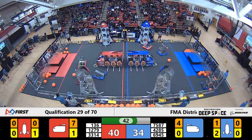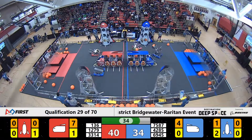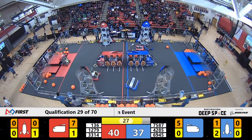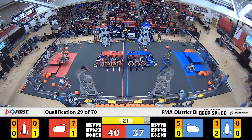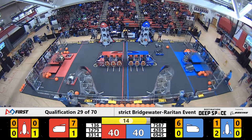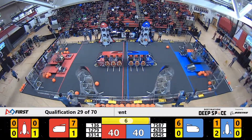Our Red Alliance over here — 3314, they've got a hatch panel in their grasp. Let's see where they try to take it, looking perhaps towards the front of the cargo ship, trying to stay away from the defense as we get towards our end game. 30 seconds on that whistle means our teams are looking back towards their own side. 3314 looking to make a climb on level three — still sending them into the sky, but can they roll forward? Looks like they've got it. Let's see if those legs come up and support them.